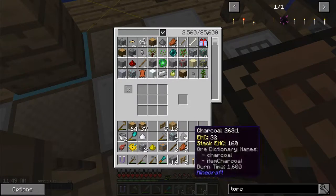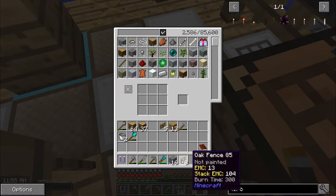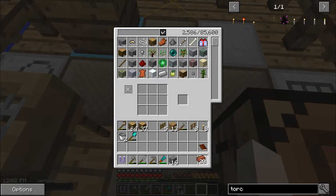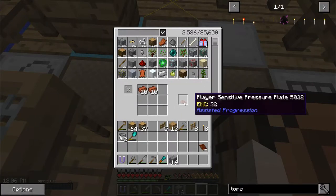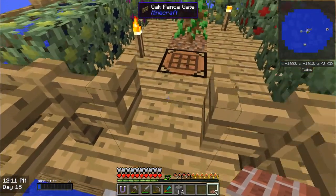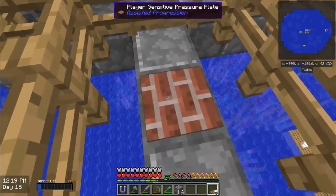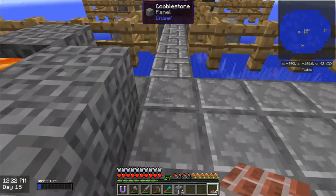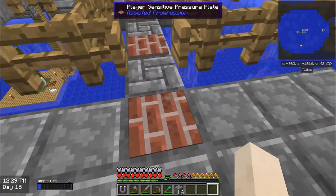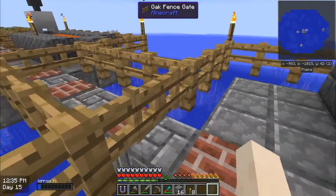Let's put everything back in here and check if my clay's finished cooking. I got 20 clay. The beautiful thing about clay is that I can make player-sensitive pressure plates. Look at this pressure plate here — it opens the door. Put one behind, put one in front, one behind, one in front, one behind, one in front, one behind, one in front and one behind.